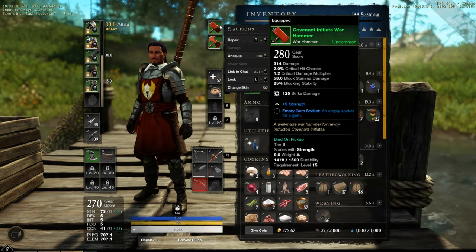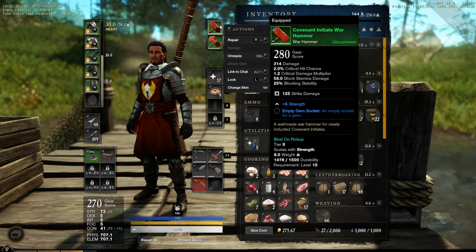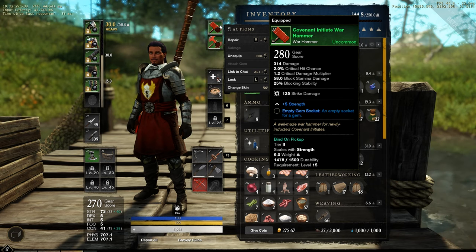On the front bar, an Initiate Warhammer. It gives 314 damage, 2.8% crit rate, 1.2 critical damage multiplier, 58 block stamina damage and 25% blocking stability, 125 strike damage and plus 5 strength.